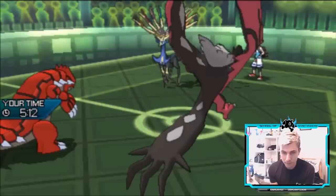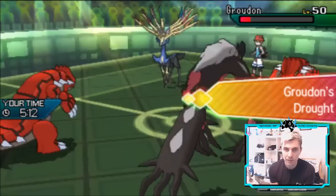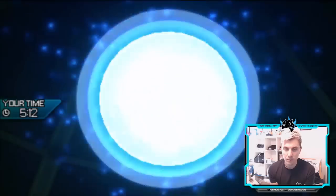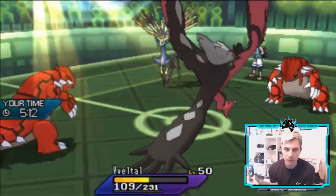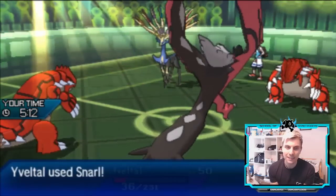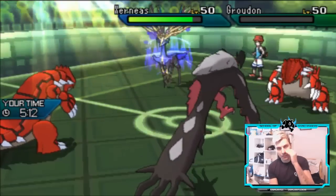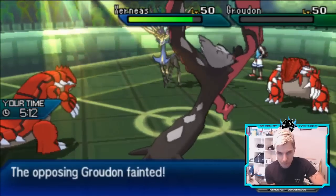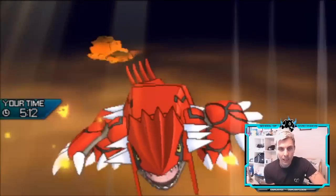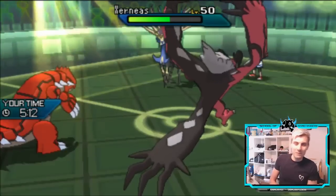Ribombee switches out. As long as Snarl or Precipice Blades hits this Groudon, we are in the money. Moonblast into Yveltal — we should be able to take it. Special attack drop from Snarl, we get rid of the Groudon, which is the main thing. Stack Attacker has got this all day long now. Precipice Blades single-target hits — Groudon has Utility Goggles today, making a massive difference from previous episodes.